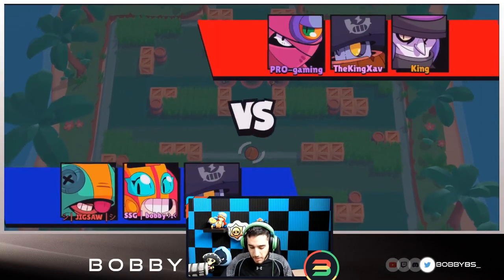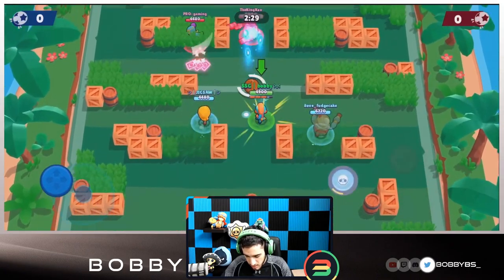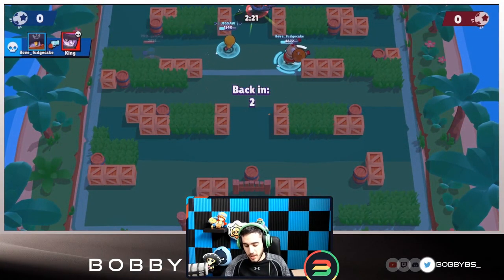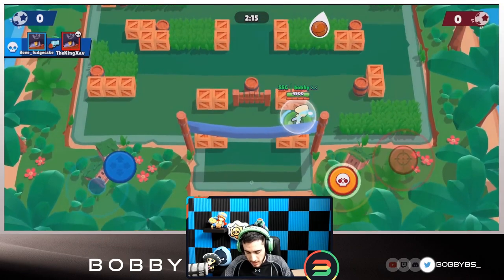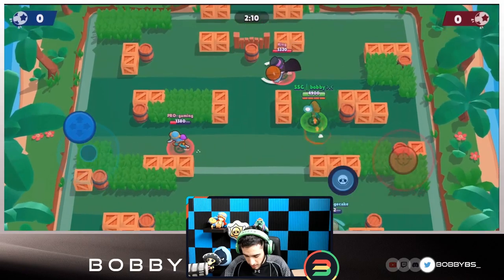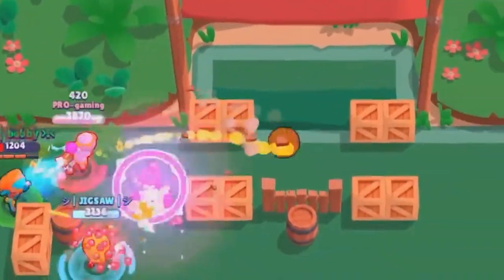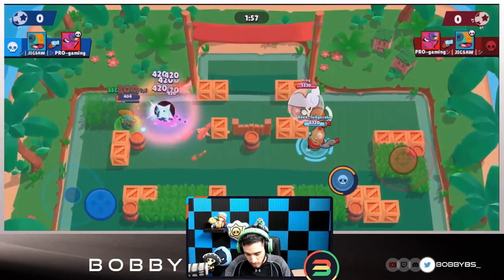Another pretty good game — you can see we're using tank comps with Max, pushing up slowly once we get our speed. Next game we're facing Tara again, but this time with Daryl and Mortis. We move up, go for some shots, almost at our super already which is really good. We go down but do have our super. Fudge also has super as Daryl and tries for a goal but doesn't get it. I use my super alone, which I'd recommend if you can get it back quickly — and we're almost at our super again.